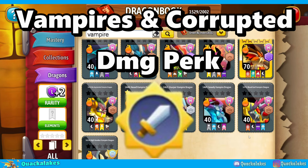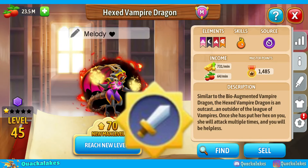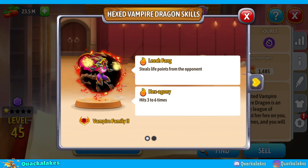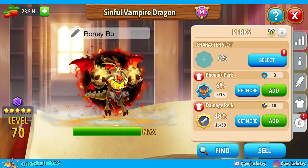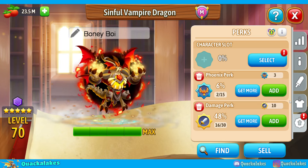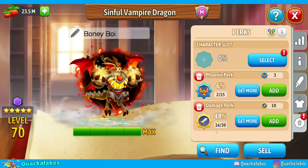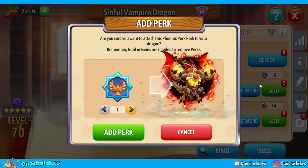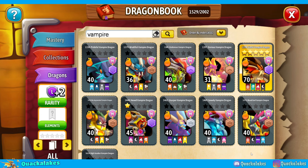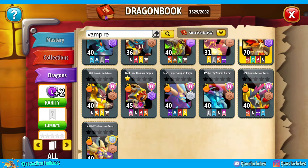Number one: vampires and corrupteds — damage perk. The reason vampires and corrupteds would be suggested to take damage perks and in many cases max out their damage perk slots is because the HP they receive from leech is directly based on how much damage they inflict. So if you want to suck back more HP, you need to do more damage. Many people therefore also take phoenix plus damage perks on vampires, because even if a dragon's phoenix is used, they can actually sometimes heal all the way back to full HP by using leech. Vampires do have secondary abilities, but most of their core usage comes from leech.